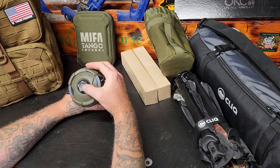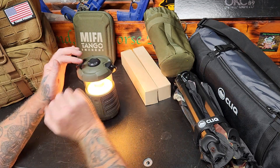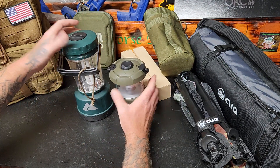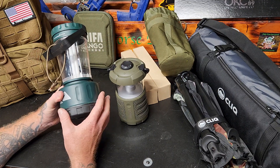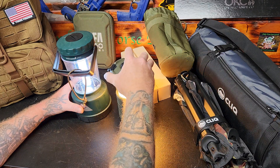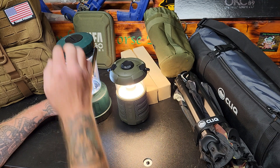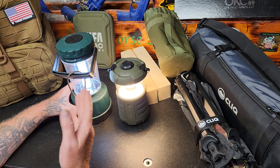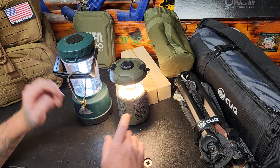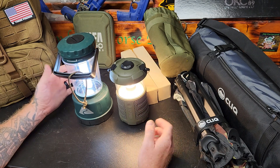Easy to use - you simply crank the knob. Turn the power on first, it makes a cool sound letting you know it's on, then you can just crank it up. It has two different modes so you can turn it down. We used to use just one of those big lanterns that takes a whole bunch of D batteries. This thing here is better - we set that old one to the side this year and went with this guy and used it the whole time.